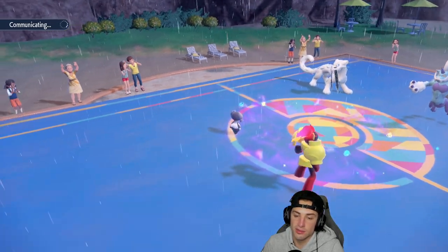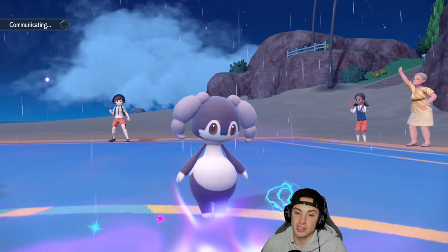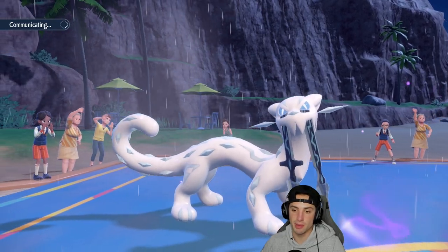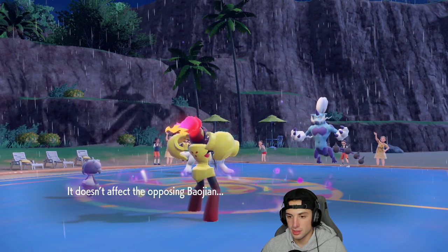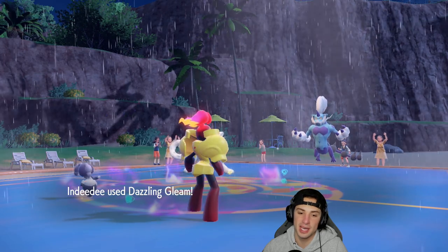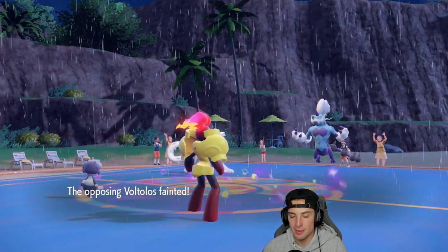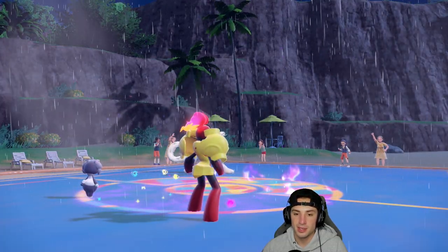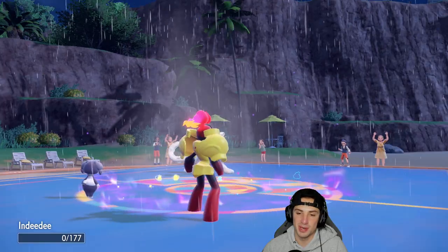I know Dazzling Gleam has no effect on Chien-Pao, but I'm still going for it hoping Chien-Pao might screw itself over. I'll Gleam to get rid of Focus Sash on Chien-Pao and start going for Expanding Force. How much damage are we doing to Thundurus here? Should be a nice chunk — and Helping Hand would have been enough to KO, but we still pick up the KO and take off Focus Sash on Chien-Pao.